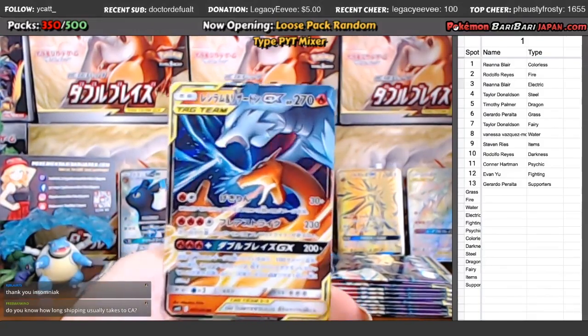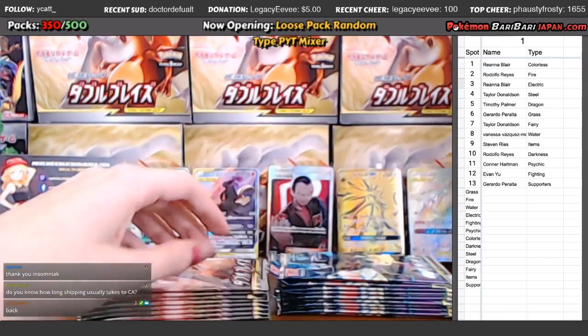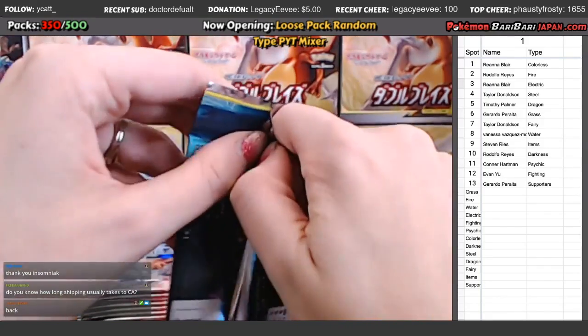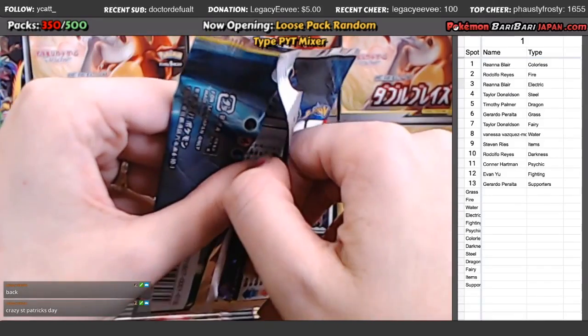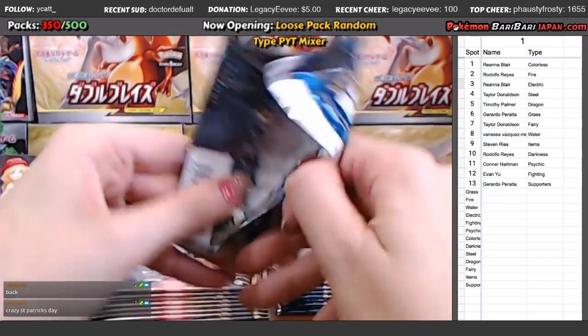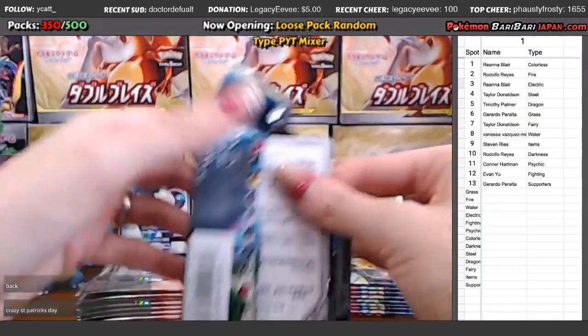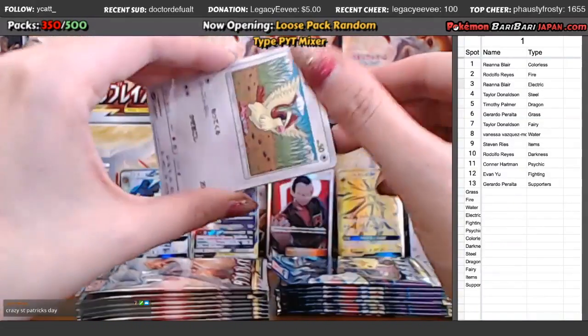Another GX hit — Reshiram Charizard going to Rodolfo. Is this Despacito again? Off version — oh my gosh. I told you, once it played once, it was all over. Every other song was going to be Despacito.